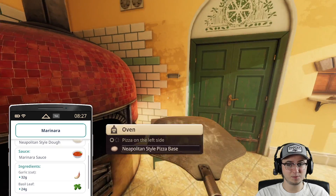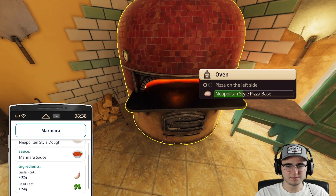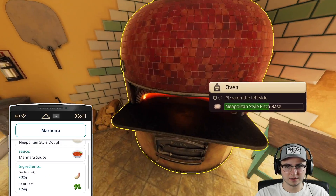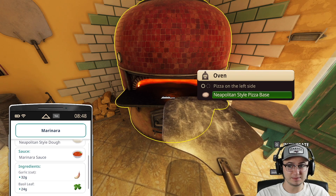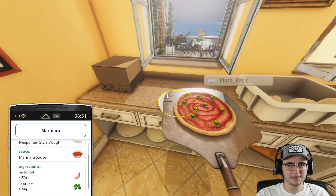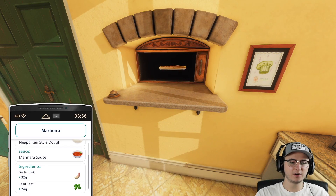Now that we have that, we'll go pop her in the oven. I would love a professional pizza oven like this — that would be so sick. We've got to stoke the flame a bit; we can tell by the little gauge here. Temperatures looking excellent, now all we have to do is wait for this pizza to finish up. I don't know what the incinerate button does yet but I'm not going to try that — I don't want to ruin our pizza.